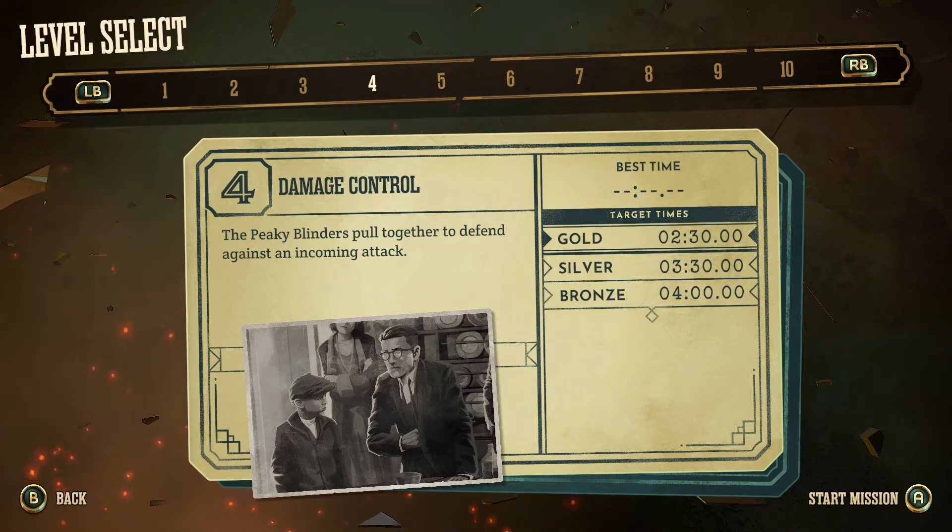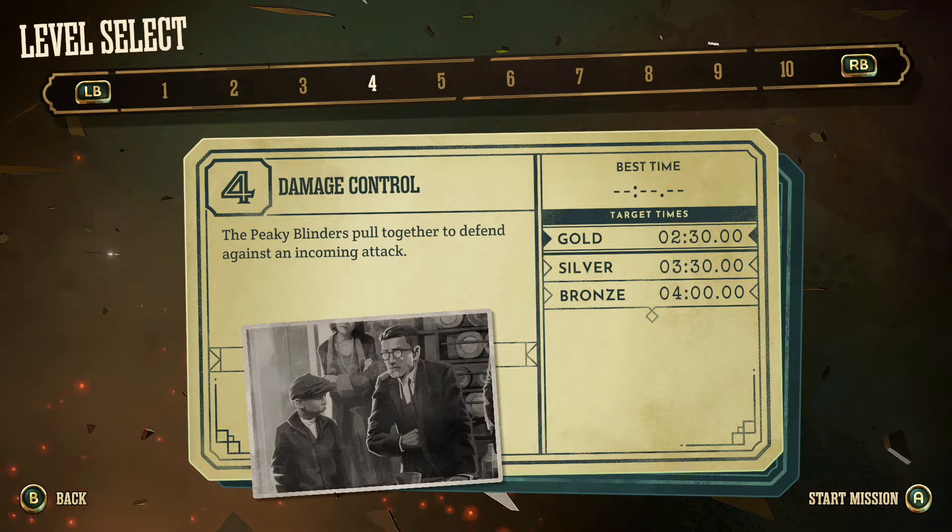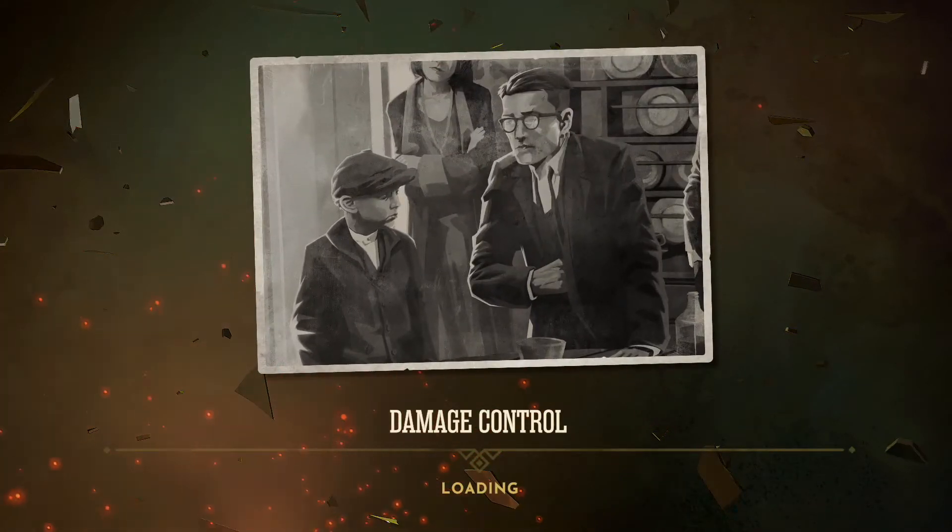Hello everyone and welcome back to another video, Living Like Kings. This is the fourth episode of the Peaky Burner series. This one's called Damage Control. Looking at it, gold looks to be 2 minutes 30, silver 3 minutes 30, and then bronze from there. So it should be a nice quick and easy one in theory. Let's get into it and see what it is really like.